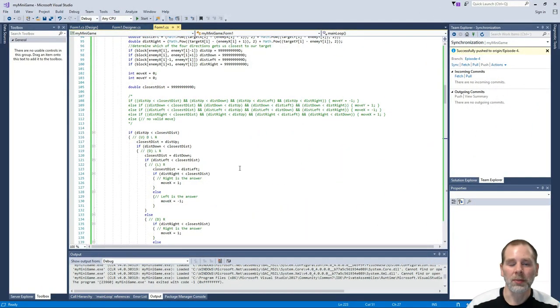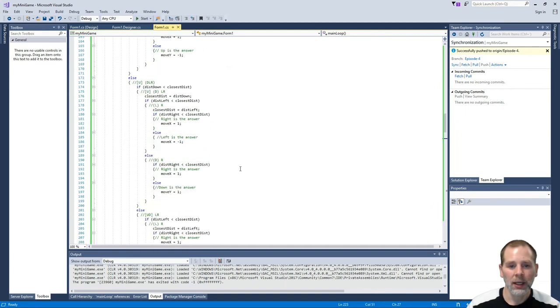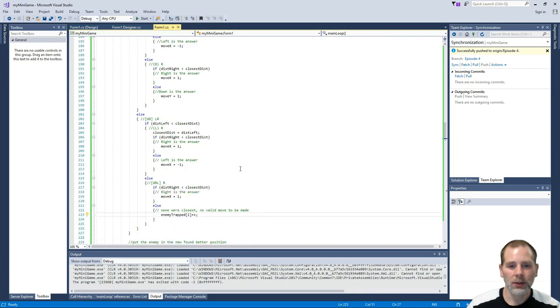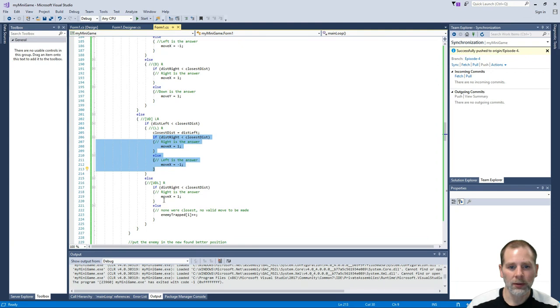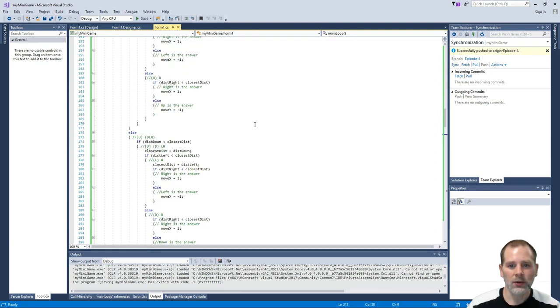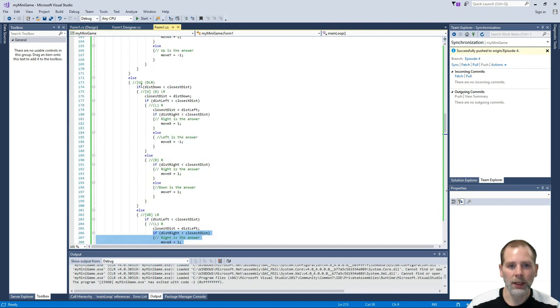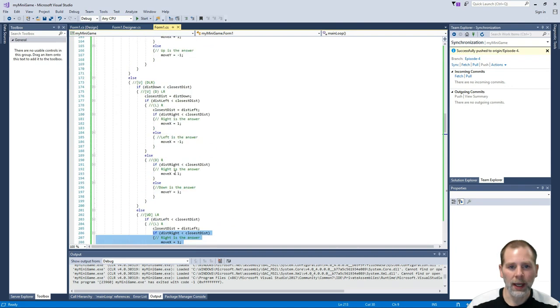Welcome to Part 5. We're going to continue on. I wanted to show you that there was code missing here, which was part of why we were having issues. We had stuff getting trapped when there was a block above and below it - it would just sit there. That's what was happening, and so today we're going to continue working on that.